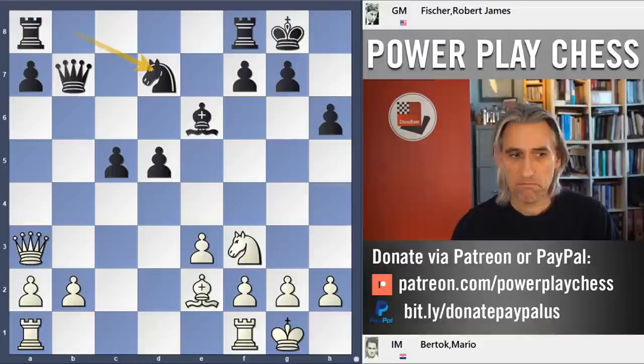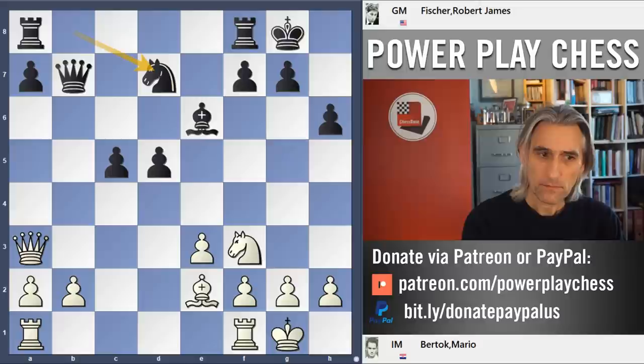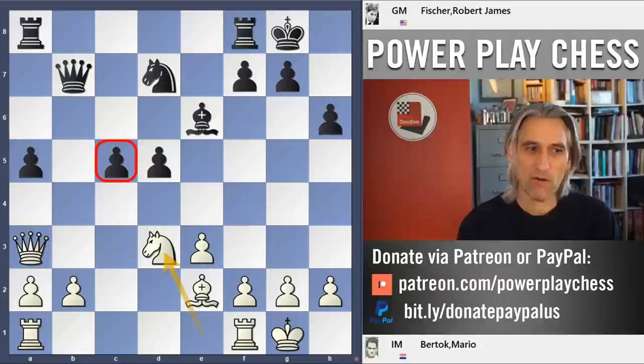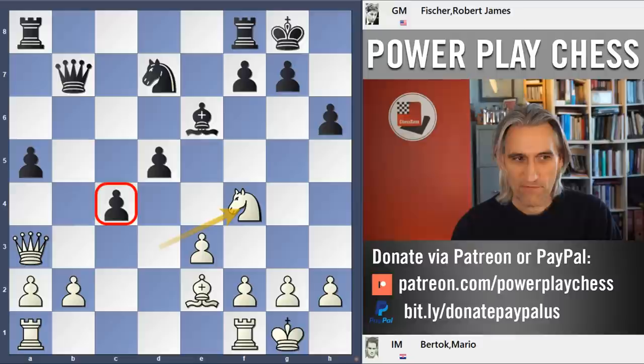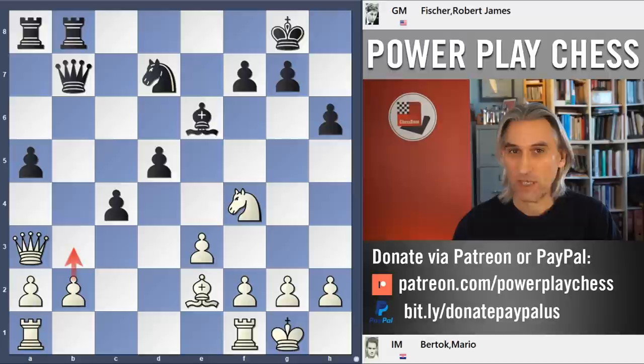If white plays pawn to b3, then a5, a4 is going to come to isolate that pawn — it's actually not easy for white at all. Bortok played knight e1, and then a5. Now knight d3 provokes this pawn advance. Bortok was hoping to get pressure on this pawn and maybe use that d4 square, which has now been a little bit weakened. The only problem is that with a pawn on c4, there's just more pressure on that pawn on b2. It's going to be very difficult for white to advance that pawn to b3.